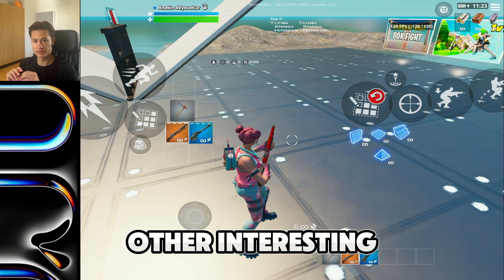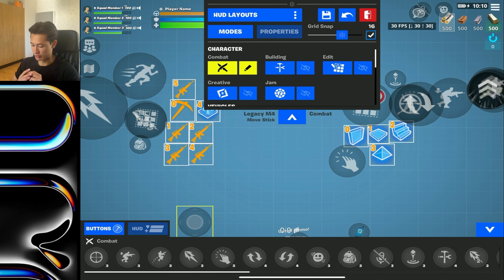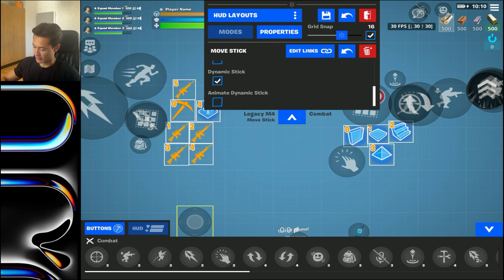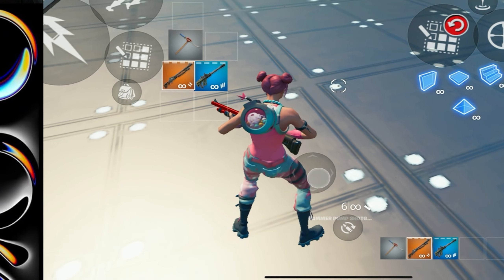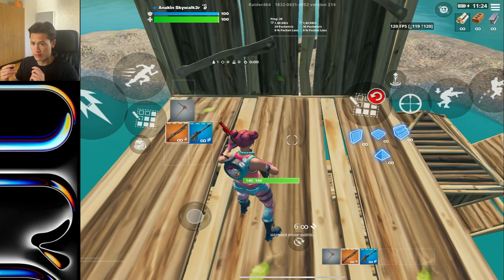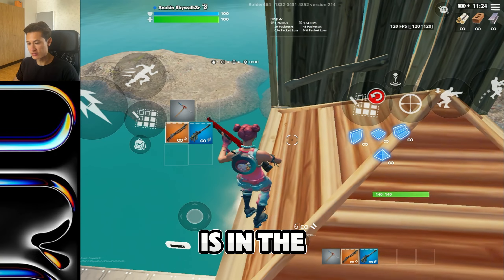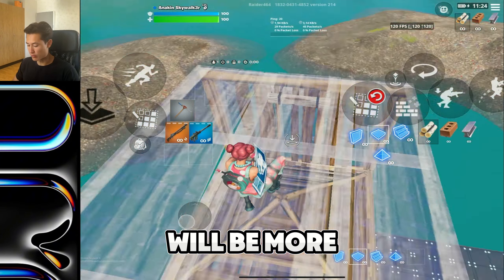Now let's go into some other interesting new settings, one of which is about the joystick. If you go down to joystick properties, you can see a setting called 'dynamic stick.' If you have this feature on, wherever you put your finger on the screen, the joystick will follow to that position — which is pretty much how the joystick has always worked in Fortnite. However, I think it's better to have this setting off, because it's better for muscle memory if the joystick stays in the same position and your finger placement is more consistent.